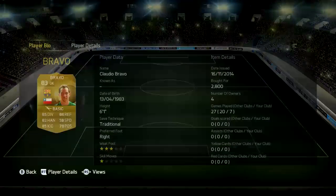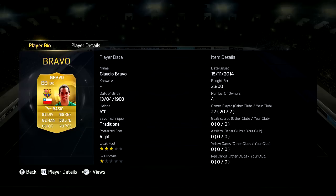Starting off in goalkeeper, we have Bravo, cost me 2.8k, 6'1 traditional, 85 diving, 86 reflexes, 82 handling, 85 kicking and 78 positioning. He's the best goalkeeper in my opinion in the Liga BVA.